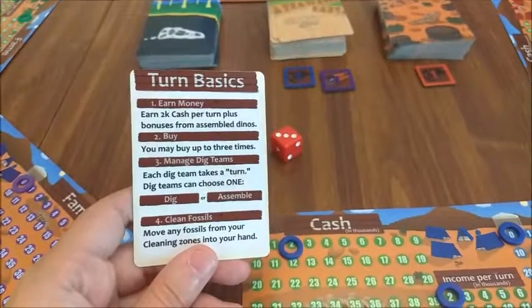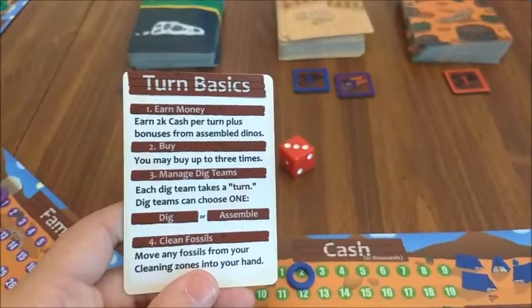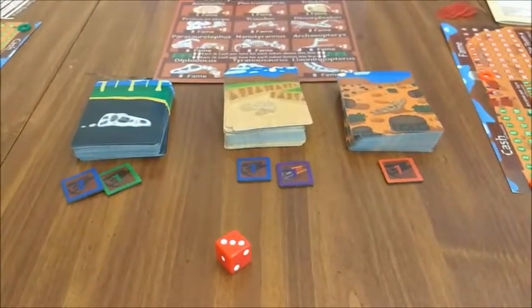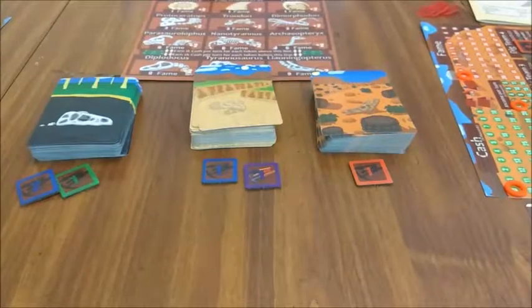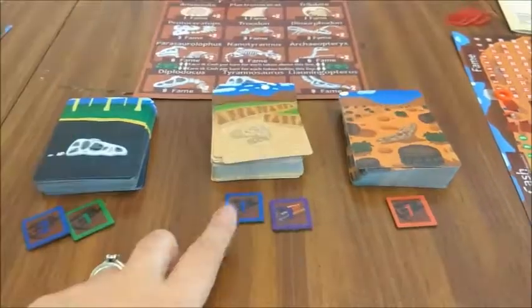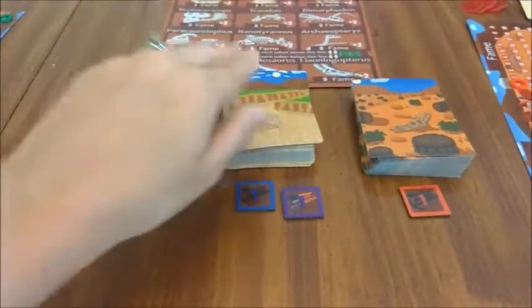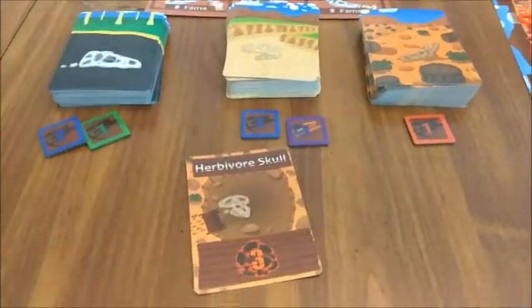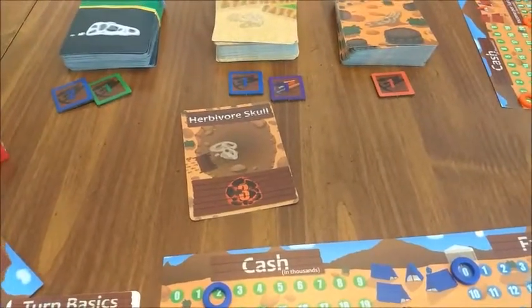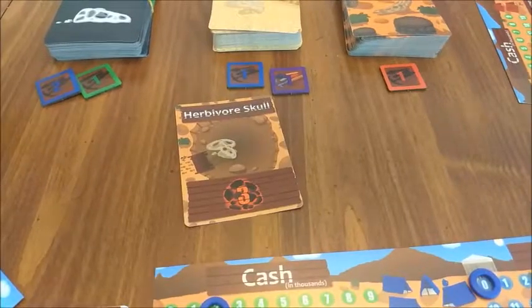Next, manage dig teams. During this step, each dig team basically gets its own turn. I recommend having your dig teams take their turns in order so that you don't get confused. Each dig team has the option of either digging for fossils or assembling a dinosaur, but not both. To dig for a fossil, you flip over the top card of whatever dig site your dig team is attached to. I'm playing for the blue team, so I'm going to take a card from this deck. You flip over the top card, and it happens to be a fossil. Fossils are delicate and hard to excavate, so you don't automatically get to keep it — you have to roll to make sure that you are able to successfully excavate the fossil.